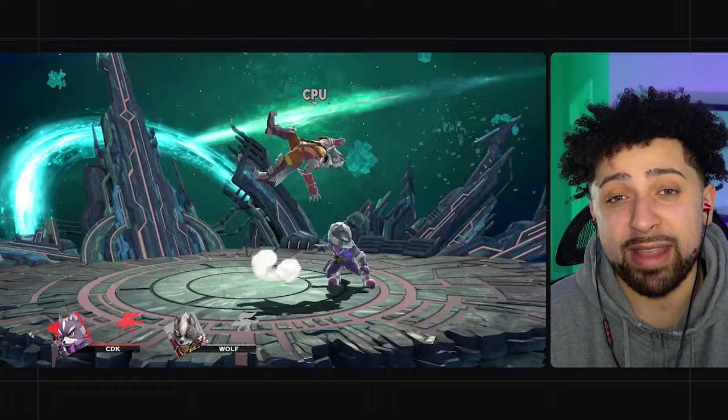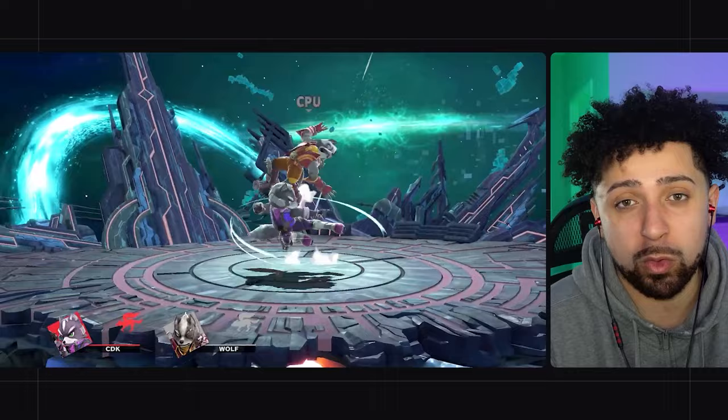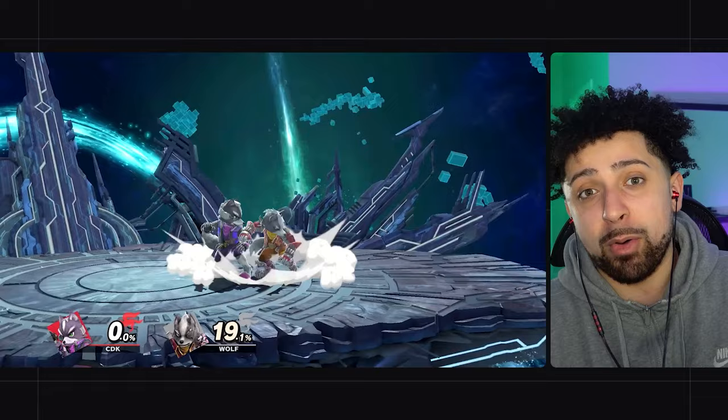It's worth noting that dash attack into up tilt is technically negative on the entire cast, but most of the cast doesn't have the frames to actually punish it or deal with it, so they end up having to air dodge, jump, or do something like that after the up tilt — which creates a mix-up scenario that benefits you. Some characters do have the tools to punish it, which is why it is negative on hit versus others.